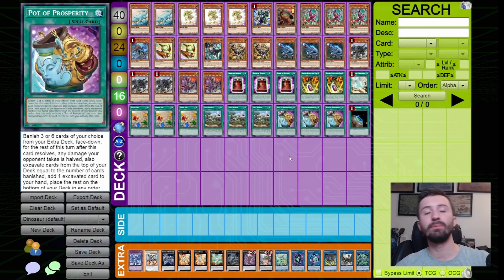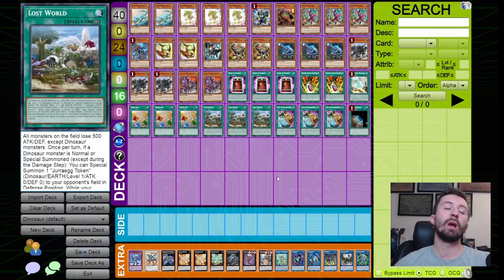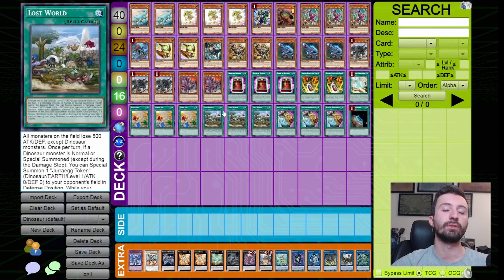Three Pot of Prosperity because this deck can play it — your extra deck is important but you don't do some huge combo using a million extra deck cards, so you have options. One Terraforming for either Diagram or Lost World. I considered Set Rotation but cut it because your field spells aren't starters the same way Kashtira's are. These field spells are more facilitative toward combos and need other cards to make them good, unlike the Kashtira field spell.